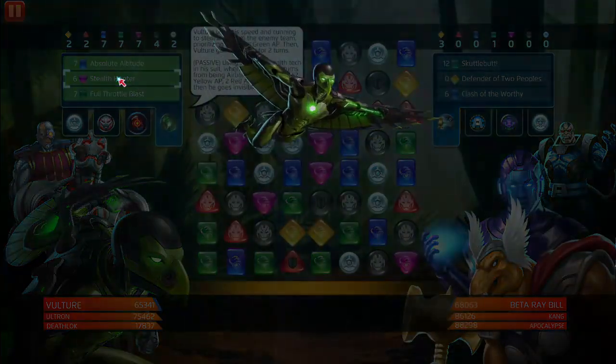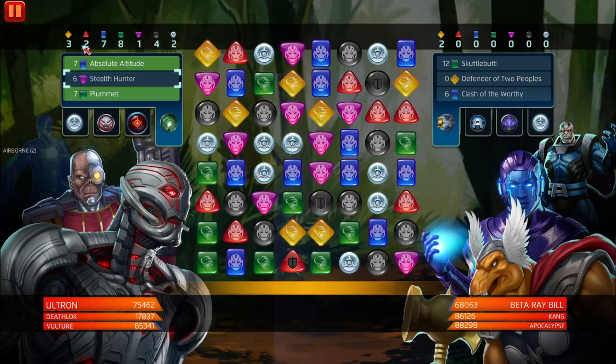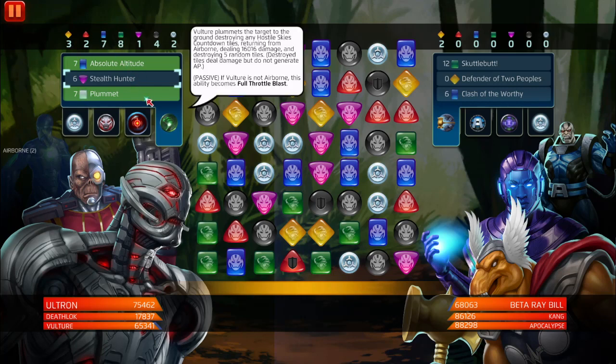We want to activate Stealth Hunter to steal two AP from the enemy team, prioritizing blue and green - that basically stops Kang and Beta Ray Bill. Then Vulture goes airborne for two turns. Passively, using the Stark stealth tech in his suit, whenever Vulture returns from being airborne he generates two yellow AP, two red AP, and one black AP.